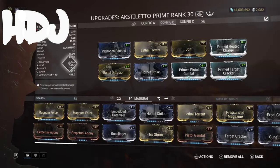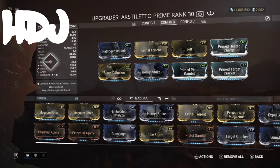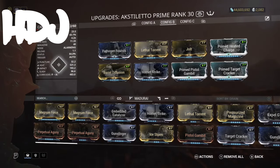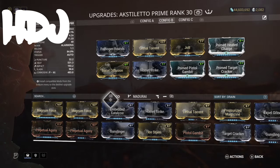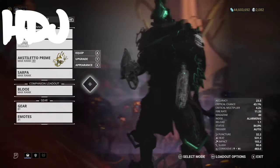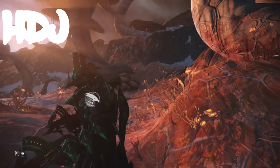Ultimately it'd be best to get the prime versions for this weapon. You really need that fire damage, and Primed Heated Charge really helps because the corrosive damage strips armor and then the fire adds to the slash, which gives it a wonderful boost of killing power. That way you're ready to go hunting.